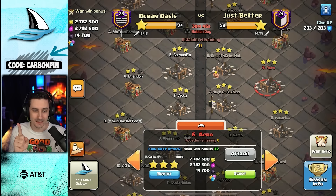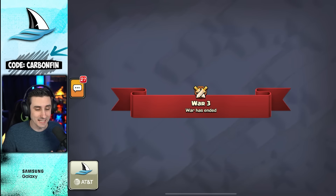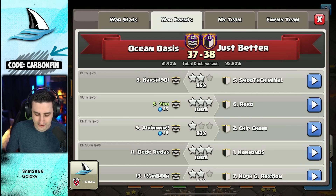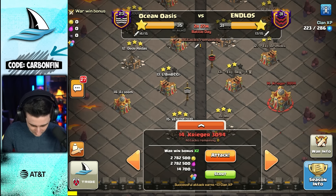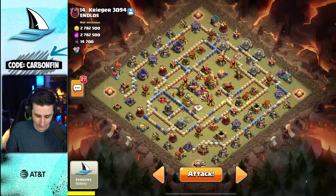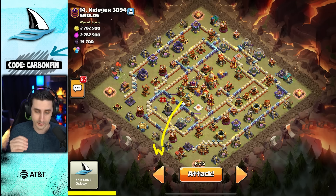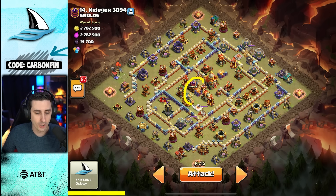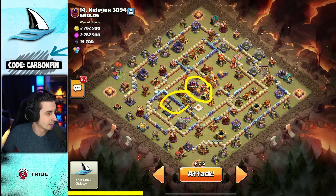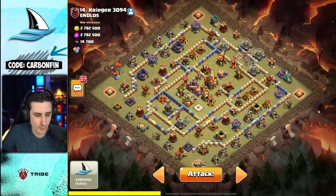They ended up getting a two-star in their final attack at 85%, so if I get a three-star it's a guaranteed victory — the pressure is on. I need to triple this and of course I've got my Fireball. The plan is to drop the Warden down here to hit the Eagle Artillery. If we take out the Eagle, look at all that value right through there, including the Monolith. One Earthquake here and another here to kill that, and if the Queen walks right here, we take her down as well.